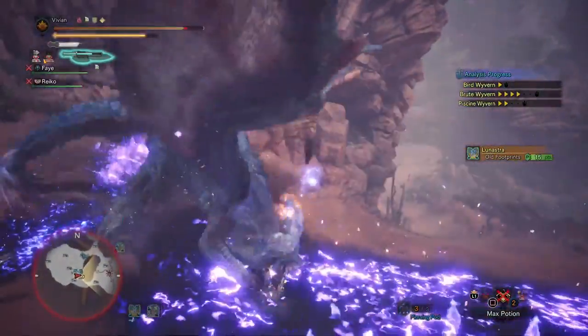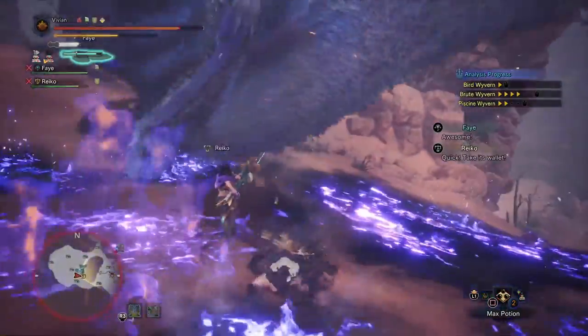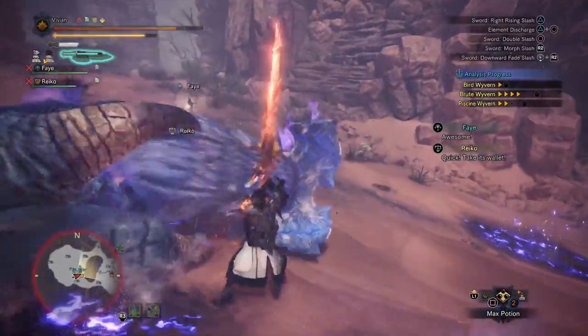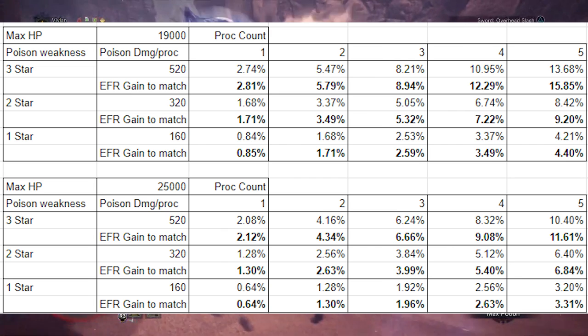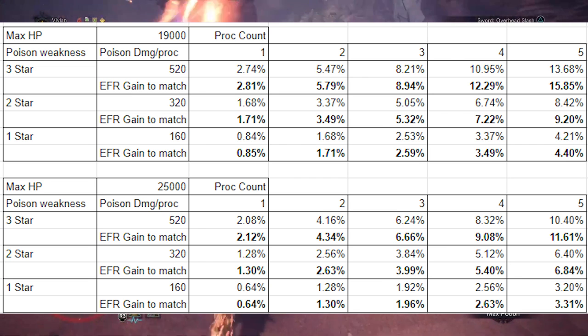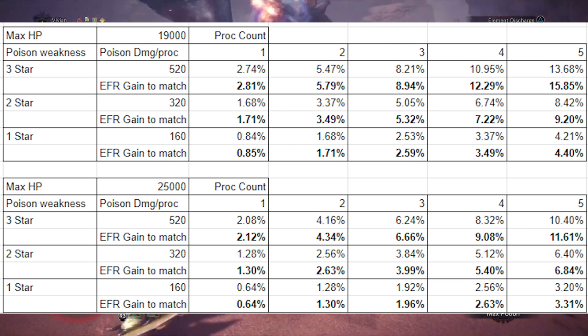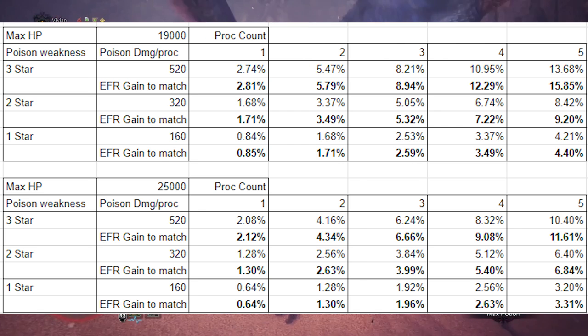After we actually look at the numbers, poison isn't that strong of a status. Now assuming your runs aren't super clean, you're probably going to be getting about 4 poisons per run. However, if you're a speedrunner level of clean, you generally get around 3 per run. And this ends up being pretty much consistent across the board for all different star ratings of weakness, for reasons we explained in yesterday's video.